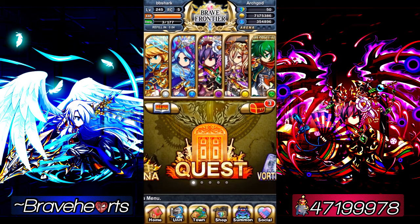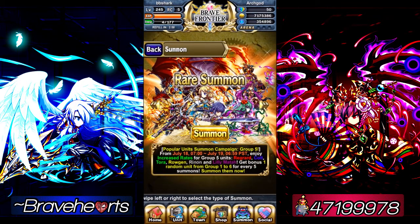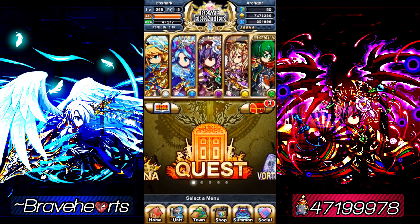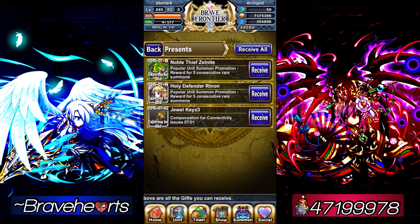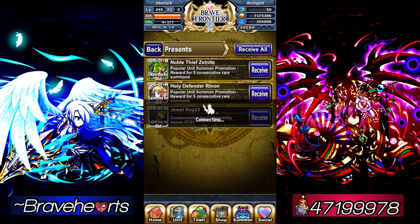Okay guys, so I feel kind of dumb here. I ended the video prematurely — I forgot all about the bonus units you get throughout group one to six for every five summons. Forgot all about that, and I just checked my present box and voila — I got a Zelnite and Renon. Just gotta see what type it is.